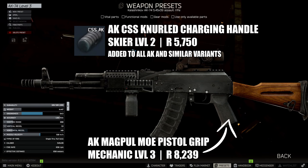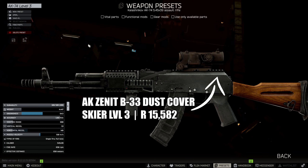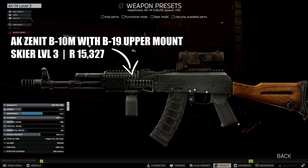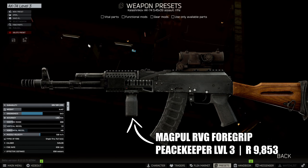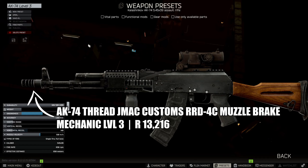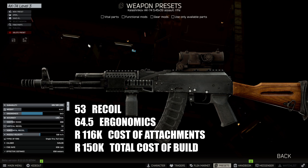I'm also adding the AK-CSS Curled Charging Handle. I've removed the rear sights and gone for the AK Zenit B33 dust cover. On top of that, I've gone with the Elcan Spectre 1x-4x Scope. On the handguard, I've changed that over to the B10M plus B19 upper mount. The foregrip — we're going with the Magpul RVG foregrip. I've added the Steiner D-Bow tactical device, and up front for the muzzle device we've got the AK-74 JMAC Customs RRD-4C multi-caliber muzzle brake. Total build: 53 recoil, 64.5 ergonomics. Cost of the attachments is 116k.